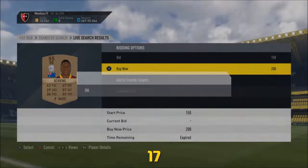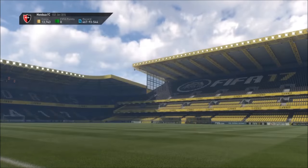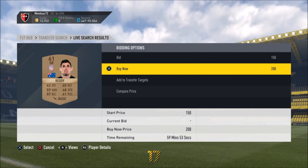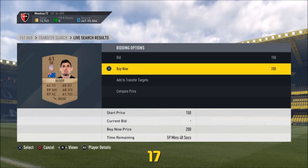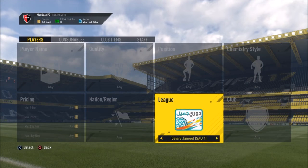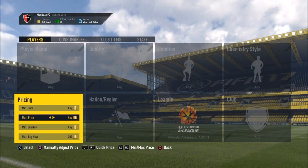I believe it's Sydney against — I can't even remember who, it might be Melbourne, I'm not sure. But you could buy these guys now and then once the SBC for that league — the league SBC — comes out, they'll go up maybe even by about a K.